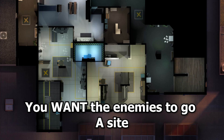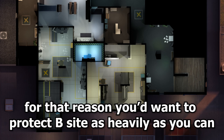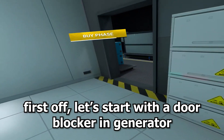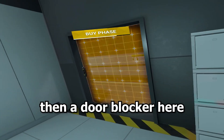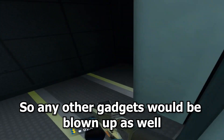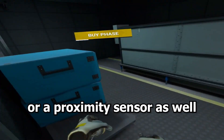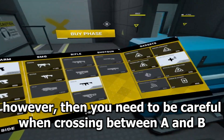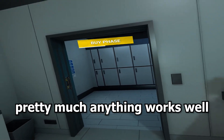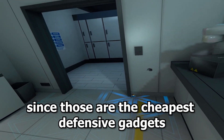As for the gadgets, you want the enemies to go to A site since then you can flank them. For that reason you'd want to protect B site as heavily as you can. Start with a door blocker in generator — I wouldn't recommend anything more than a door blocker here since people will often buy a grenade to destroy it, and any other gadgets would be blown up as well. Alternatively you could place tripwires or a proximity sensor, but then you need to be careful when crossing between A and B to not get shot from generator. For the other entrance, a static field limiter or a tripwire works well since those are the cheapest defensive gadgets.